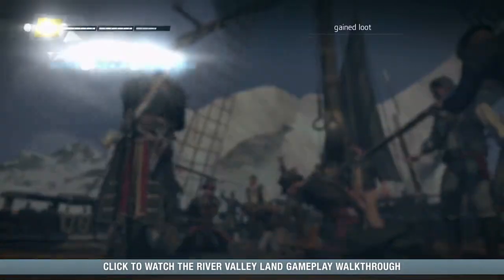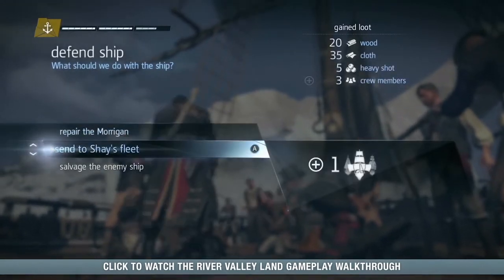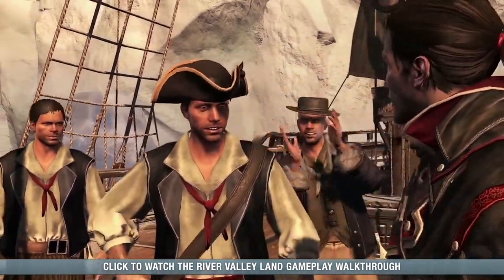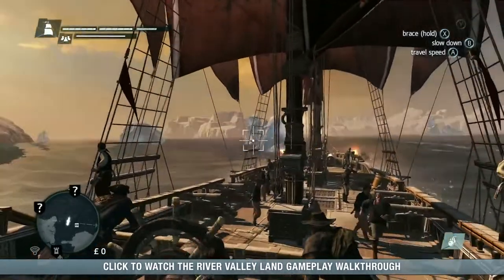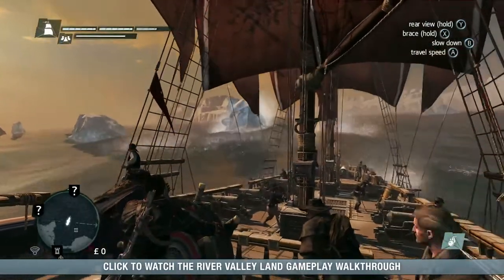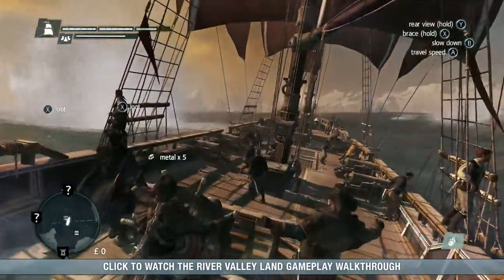With their captain dead, the enemy crew surrenders. Now the ship is ours, and we have different options to choose from. This time, we'll add it to our fleet and promote one of our crew members to be the captain. We can now send the ship on missions to help the British in the war. While sailing, don't hesitate to destroy icebergs in your path. It can clear your way, but most of all, many have collectibles inside, like animus fragments and frozen cargo.